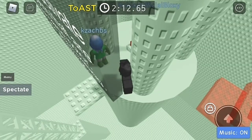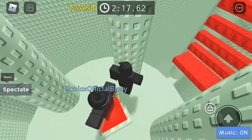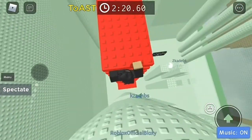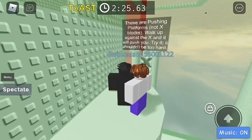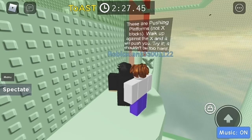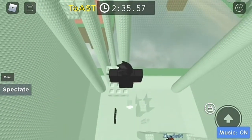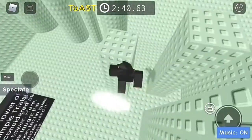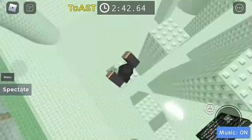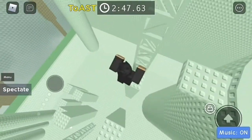Look at this ceiling — it will help you. You might have to go over here. There you go. All right, these are pushing platforms, not X blocks. Walk up against the X and it will push you. Try it, it shouldn't be too hard. That is so scary, that is super scary, that is intense. But I'm just training myself — this is like the tutorial, the beginners section.